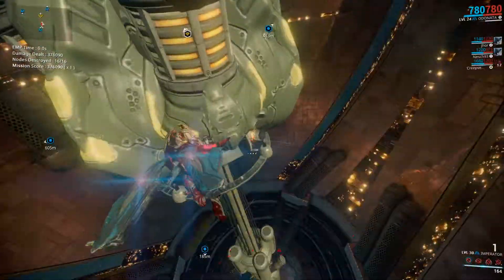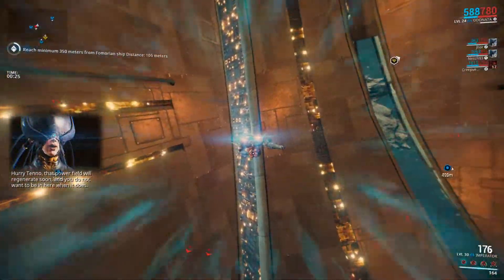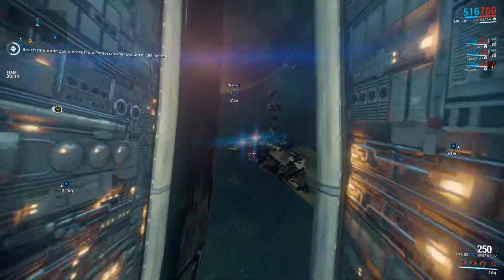There's the core. Deploy your Fomorian disruptor to knock out the powerfield. Powerfield down. The core is exposed. Open fire.